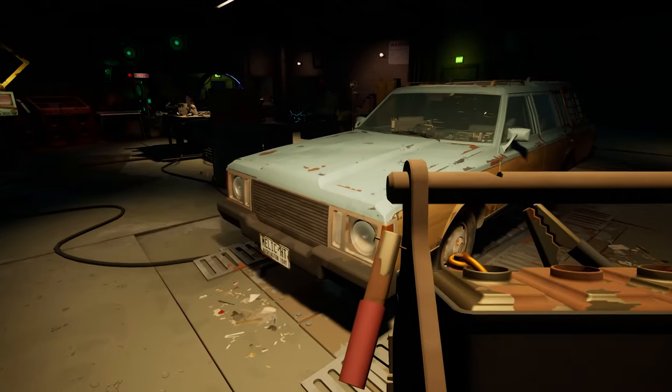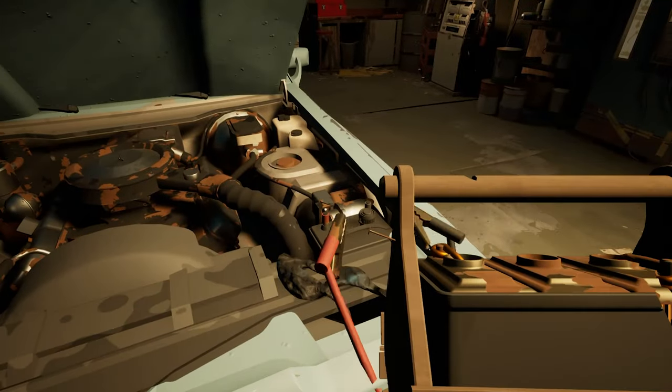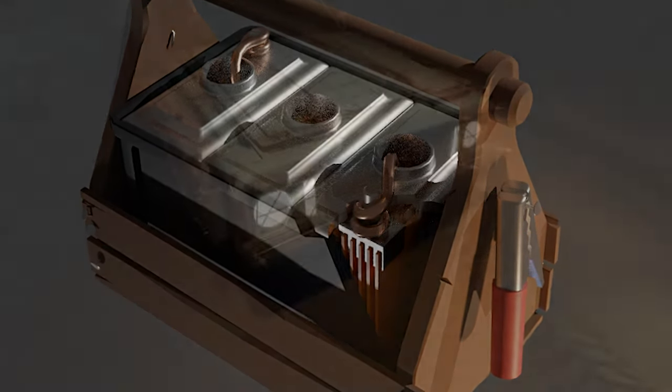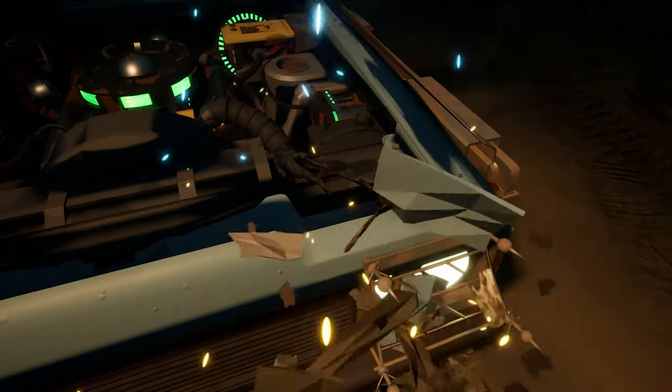A great example of this is the battery pack, which can be used to jumpstart the car or give it some extra juice while out on a run. It's clearly made up of an old wooden toolbox, whatever cables are laying around, and a half-exposed battery. In any working garage this might be a major hazard, but out in the zone it works just fine.